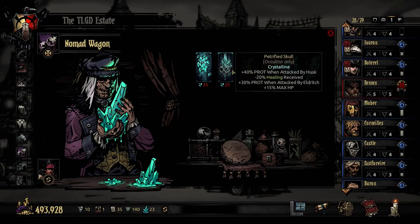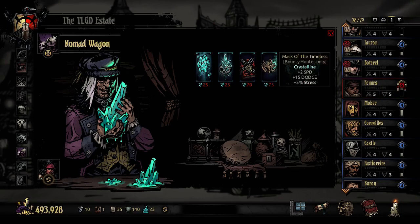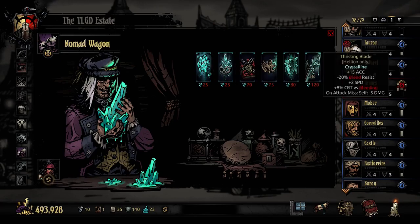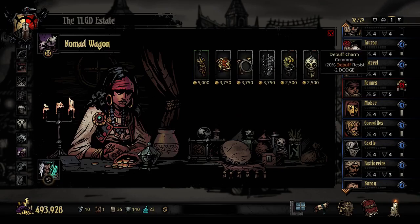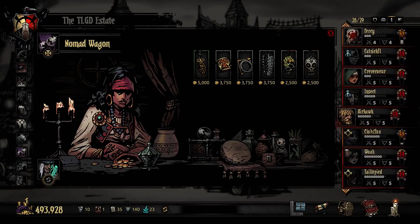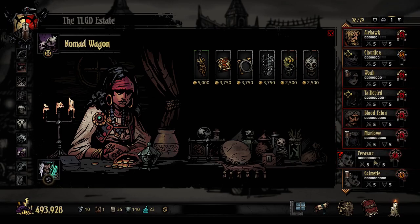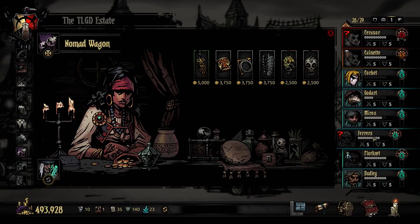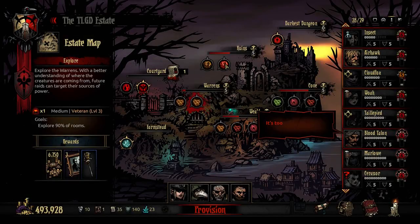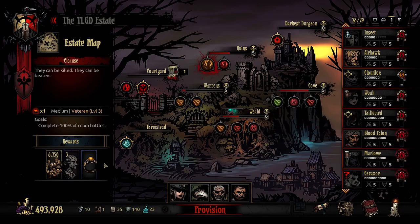This is all we have left to buy crystal-wise - we have 200, 340. I need like 400 more crystals, probably doing one more run to be completely done with the farmstead forever. I also fully upgraded the nomad wagon because I want some trinkets for this party I'm building. It's actually an antiquarian, occultist, man-at-arms, and plague doctor - a dodge party. I don't have enough dodge trinkets, so that's why we upgraded. Back into the ruins to do some leveling, and I need busts anyway.